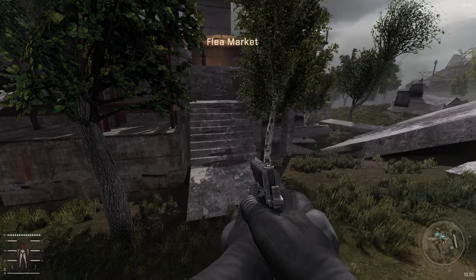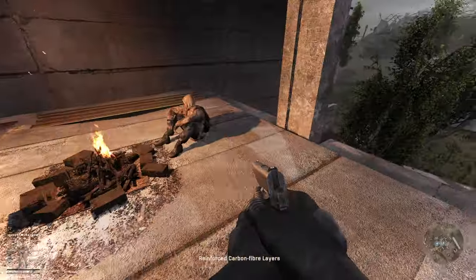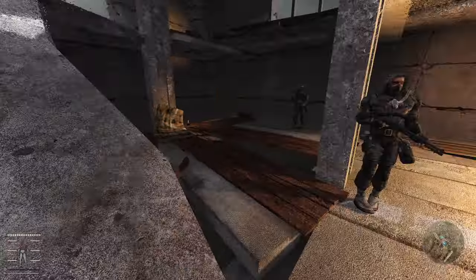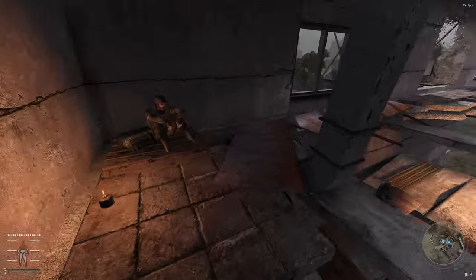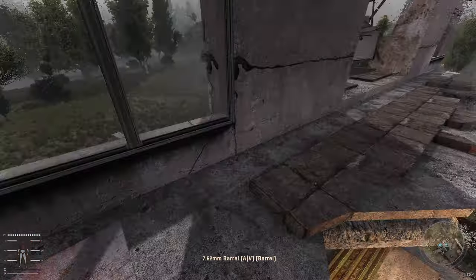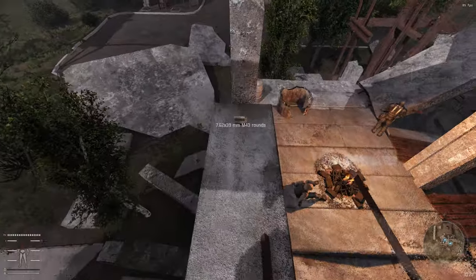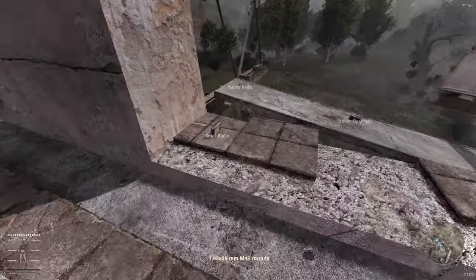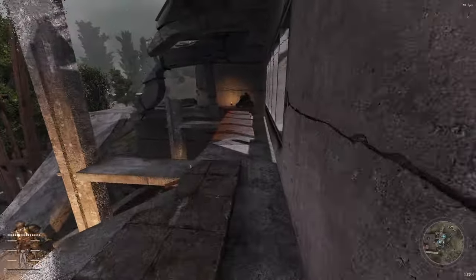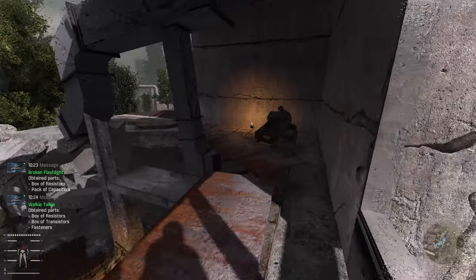Let's go say hi to the guys in the Flea Market, grab anything laying around here. There's a 7.62 barrel — not that I can use it yet, but it's nice to have and it's above 60%. I'll just quickly disassemble all of these so they don't weigh us down.